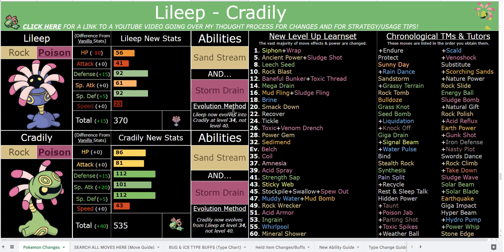For setup you have Nasty Plot, which fits given their design, and that works great with priority moves such as Sludge Shot. Swords Dance is a little more situational, but you have access to cool coverage like Power Whip, as well as Stone Edge and Gunk Shot. You can actually run Coil in the sand - Coil gives you Attack, Accuracy, and Defense. That makes Stone Edge, Power Whip, and Gunk Shot - all 90% accurate - become 100% accurate, which is huge. That's a really cool combo.